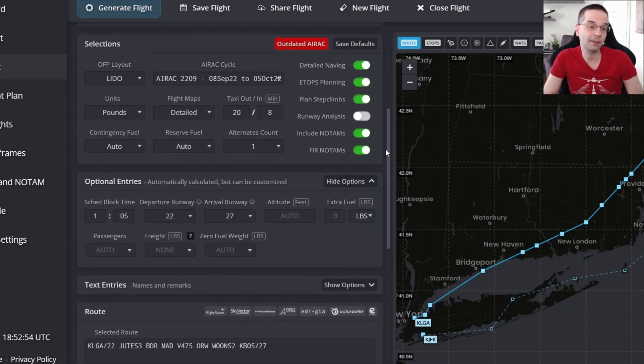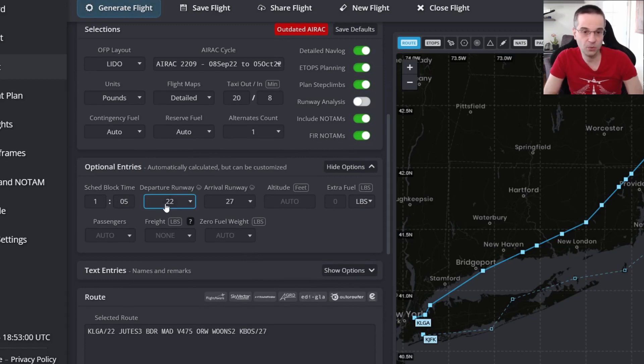It automatically picked runway 22 for departure and 27 for the arrival, but depending on the winds when you're trying this, it might give you different runways, so you might have to pick them manually from the drop-downs. The last thing that you have to change is the fuel units, which by default I set to kilograms, but you're going to want to set it to pounds because that's what the 737 uses by default.